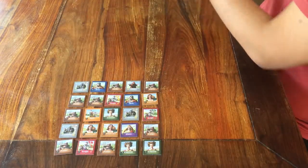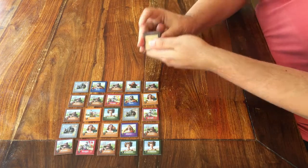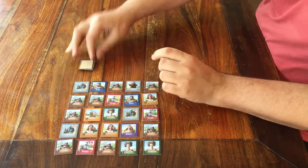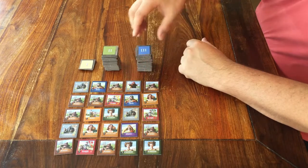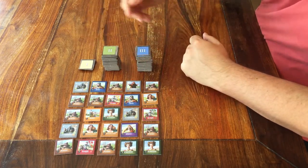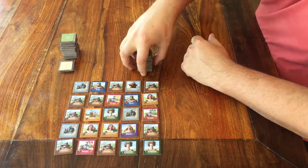First let's prepare everything. Start by taking out all the tiles. You have ones with a 1 on the back, tiles with a 2 on the back, and tiles with a 3 on the back. Separate and stack them all like this, and make sure each stack is shuffled.